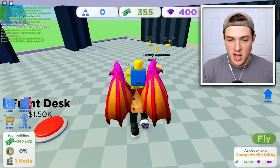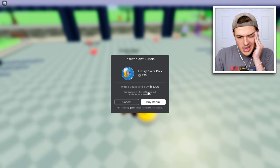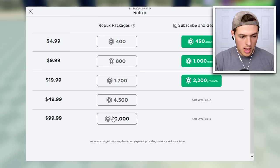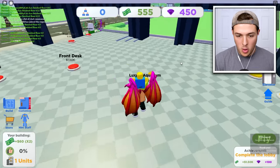We almost have our first floor done. A luxury aquarium — 999 Robux. Yeah, why not? I'm gonna need to buy some Robux here. We're about to spend legitimately a hundred thousand Robux on this game. If you guys haven't already, please go leave a like on today's video — it's simple, it's free, and you can always change your mind later. We got the luxury decor package.